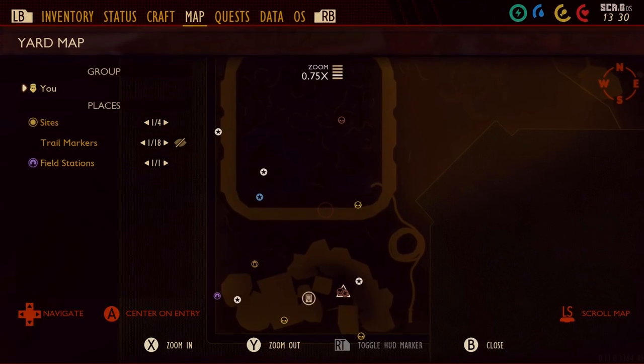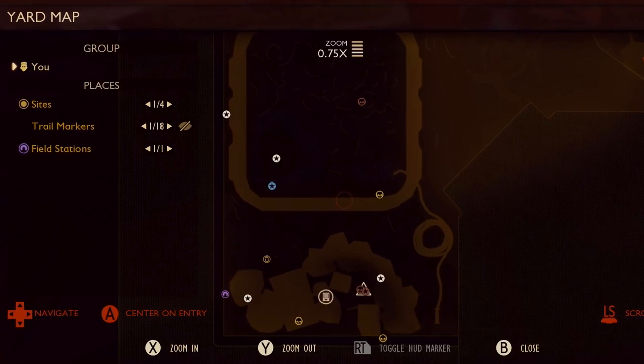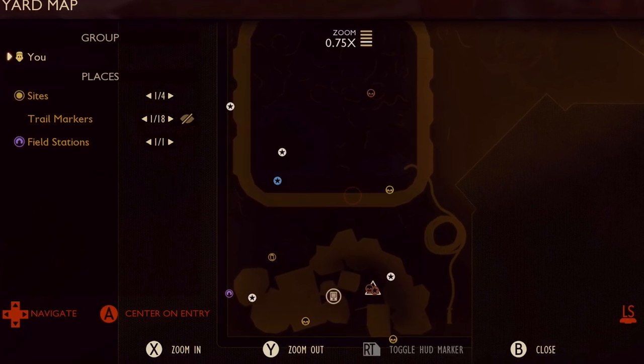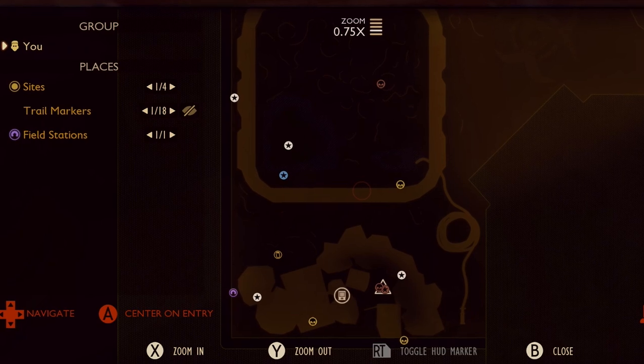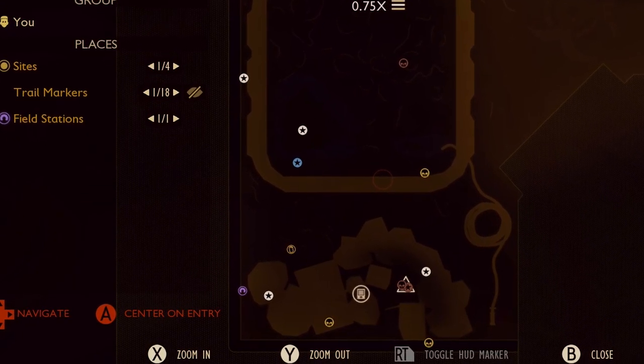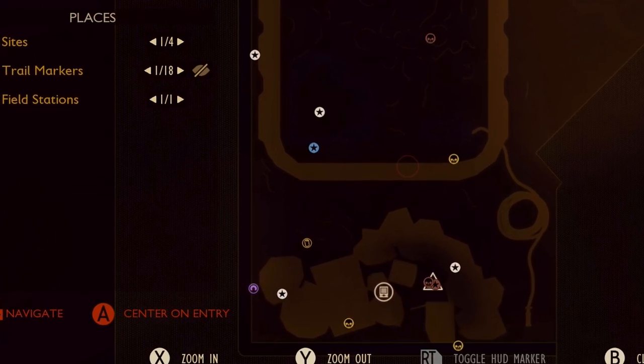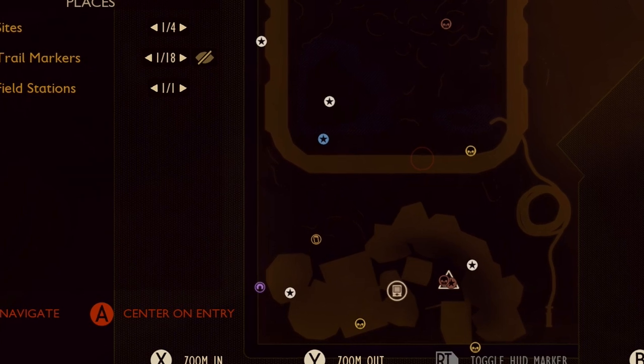Here's the map with all the locations marked. If it's a blue star it means it's underwater. If it's a white star that means it's a milk molar. If it's a gold skull that means it's a mega milk molar. If it's a brown skull that means it's underground. And if you see any blue skulls in future, that means it's underwater too.